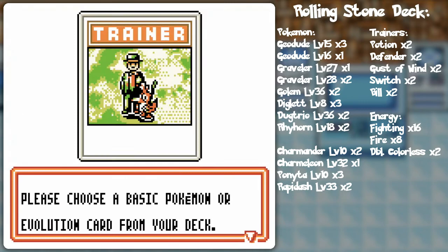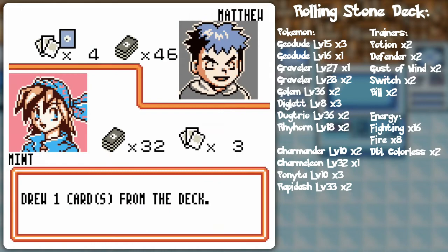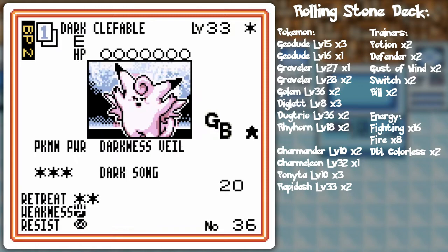I'll use Energy Removal on Diglett since there's not gonna be much of a threat. So I've got two GR's Mewtwo and two Dark Clefable — I'd say my deck's working at full potential here. But the Dark Clefables both failed me!